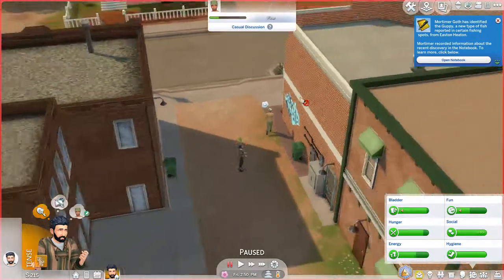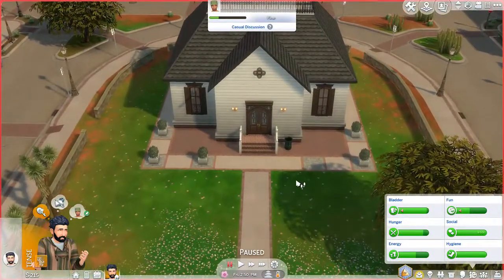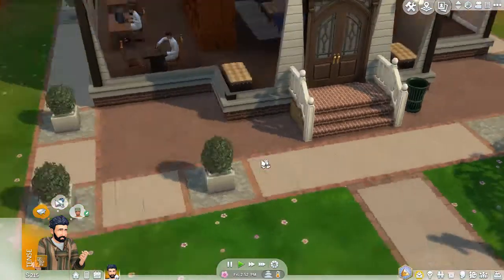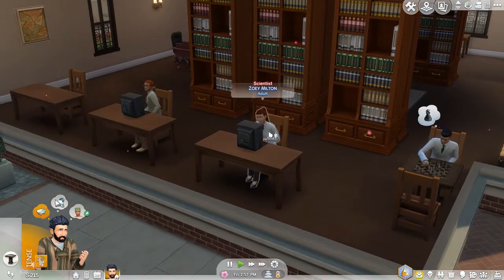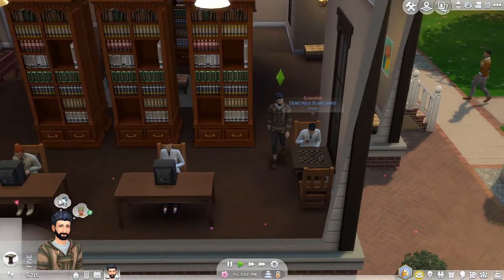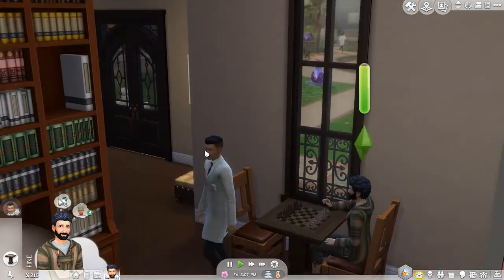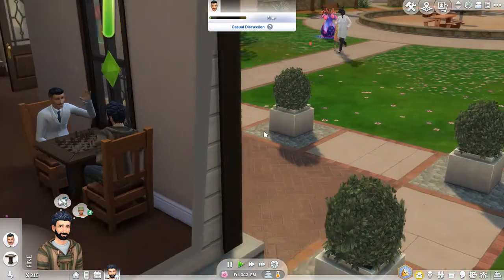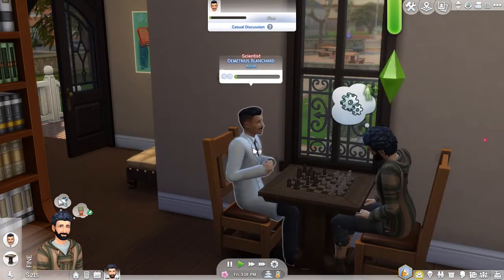We didn't manage to become friends with Easton but he had other things to do. It's time to travel to the library and find a scientist - hopefully Reed or Poppy - to create this spore filter. Mortimer just got to the library, still very upset and stressed out. We have Dimitrius Blanchard and Zoe Milton here. Let's join Dimitrius on the chess board and try to talk to him. Military introduction - do not leave! Zoe was about to leave - oh, she's actually Poppy, the person we talked to yesterday!